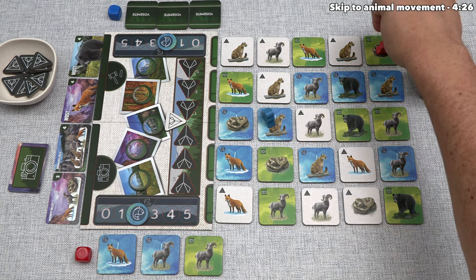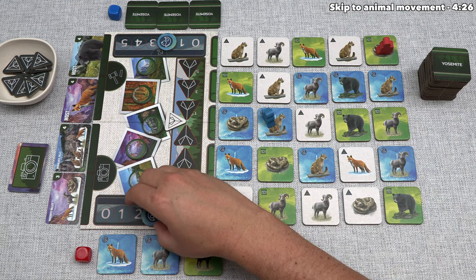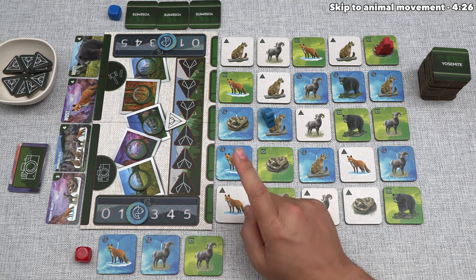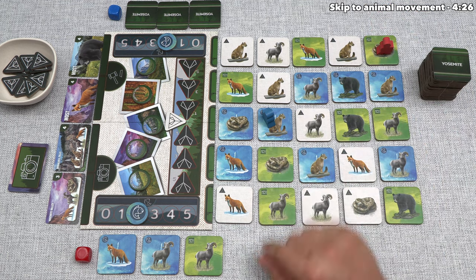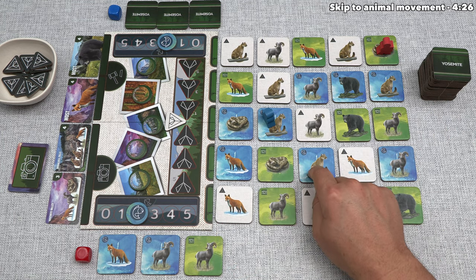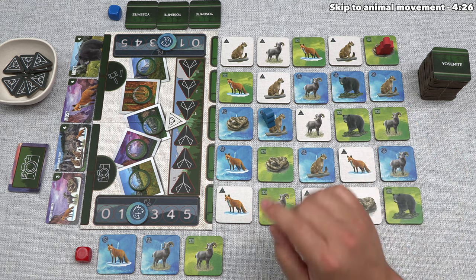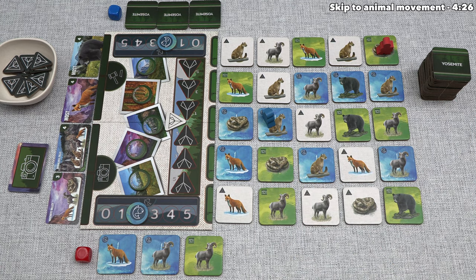The first option lets you move your photographer one space orthogonally, gain one fish, and that completely ends your turn. The second option can only be activated if your photographer is currently on an animal tile — it lets you perform the movement ability of that animal. The third option is only usable if you happen to be on a landmark tile. All of these tiles are currently animals, but as we continue, we'll find landmark tiles that get placed out here.